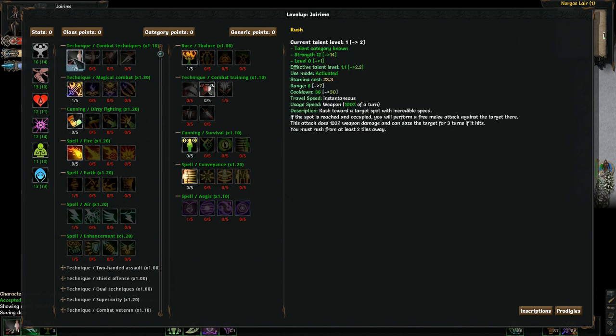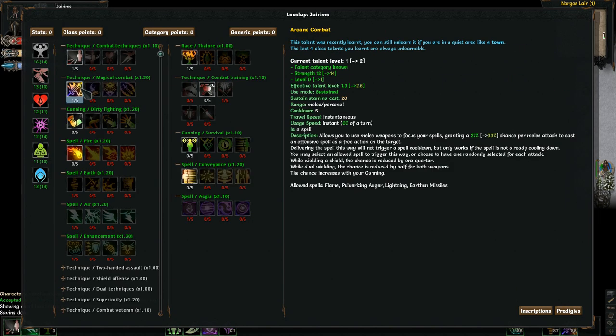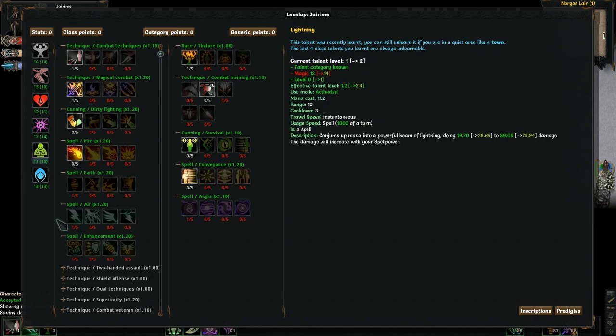Then I'm picking up Rush for a quick closing. Arcane Combat, which is really cool — if you have a spell, whenever you swing you have a percentage chance to fire off a spell of your choosing or a random spell, which you can also choose out of the allowed spells list. For that, I'm picking up the Air Tree and starting off with Lightning, because this Lightning can go through multiple opponents in a row. If I line them up in a corridor, I'm doing damage to the entire line, which is really nice.